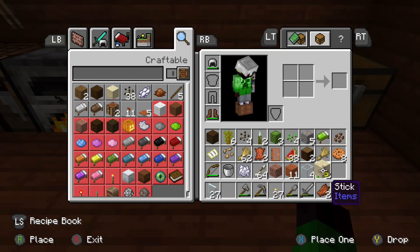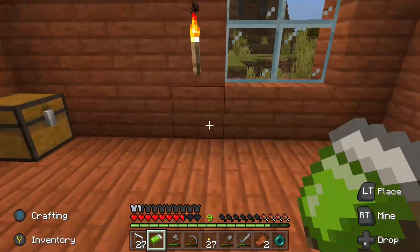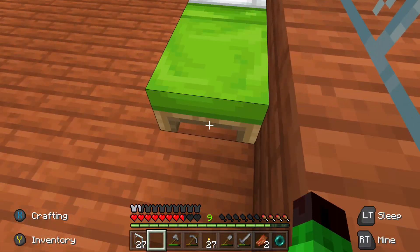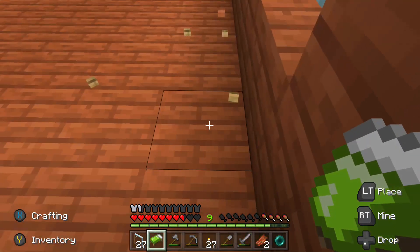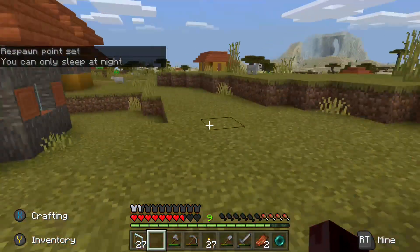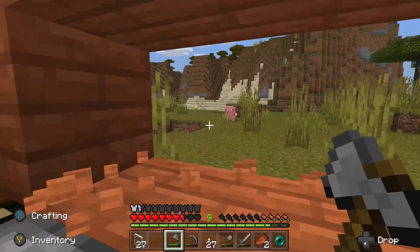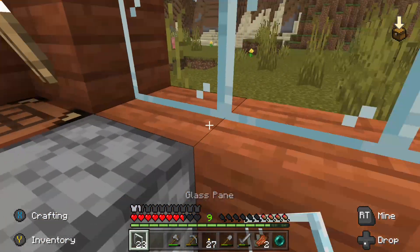I'll place my bed down. Wrong place — let me put it right there, like that. Now I'm going to put a window all straight across here so I can see out. My house is looking good!